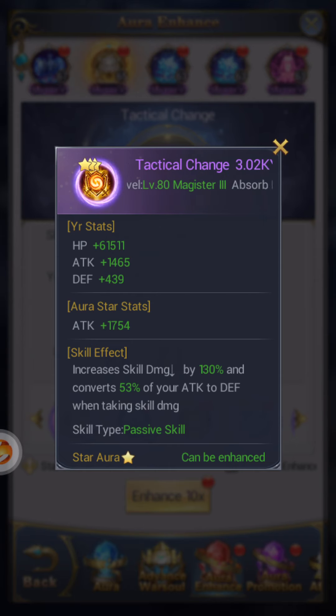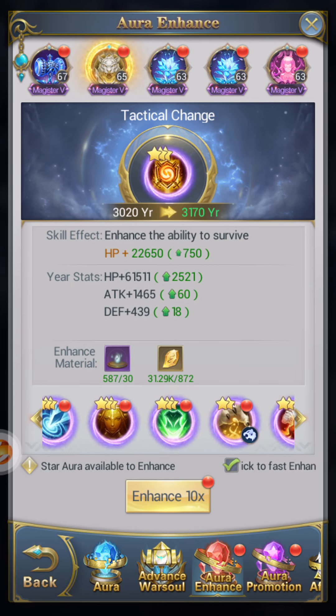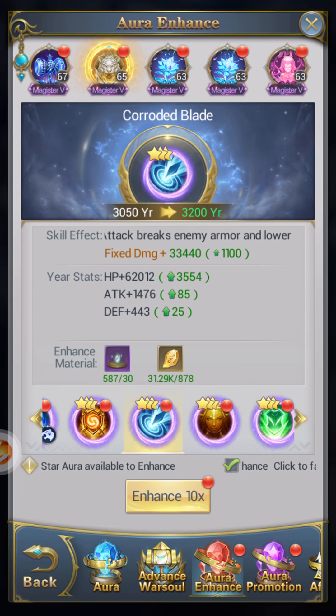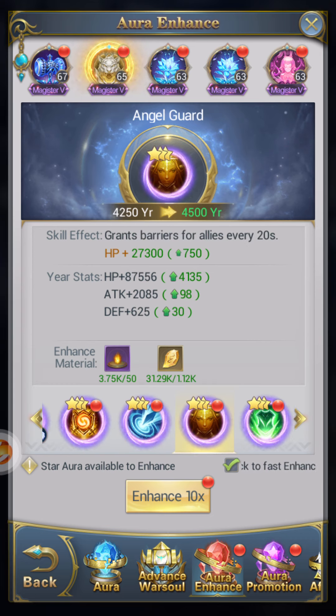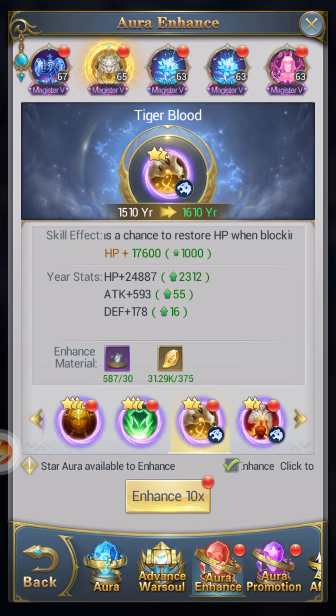Here I have Tactical Change, which is pushing it a little bit but it does both, so it's okay. Tactical Change increases skill damage and converts 53% of your attack to defense when taking skill damage, which is pretty decent. You can probably find one or two things you might want to switch with this, although I like it because it still benefits all the people around me — that's what I tried to go for when I made this build.